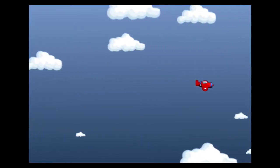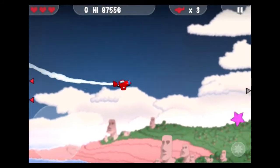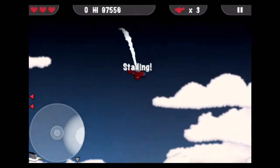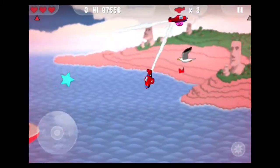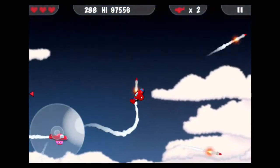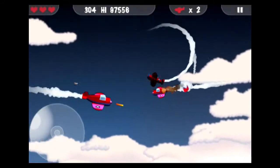I'll go with the Red Herring. I have a little virtual stick on the left to steer the plane — I can climb and stall. When I stall, I want to point the nose of the plane down toward the ground to get going again, and I press the button on the right to shoot. This plane has slower shots.